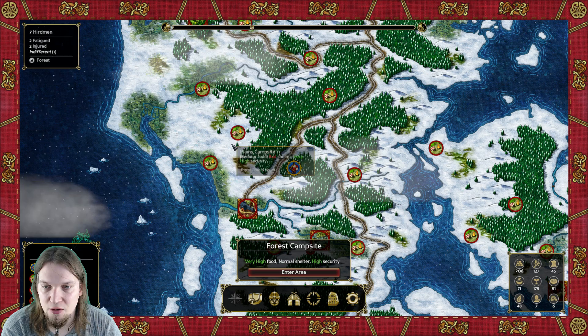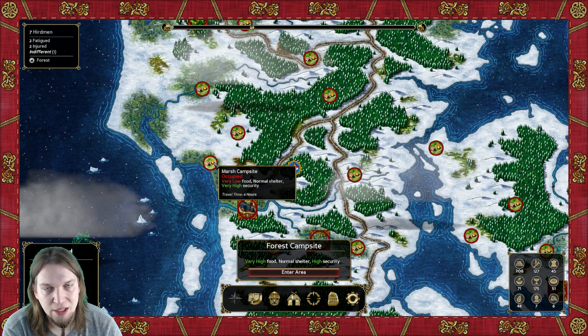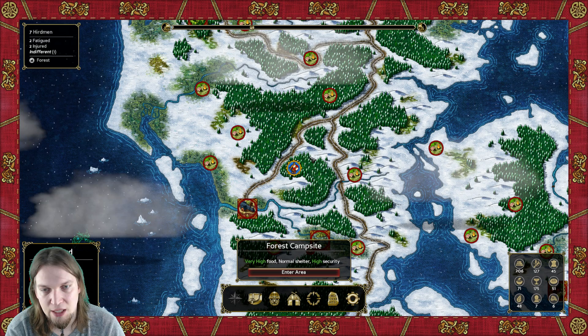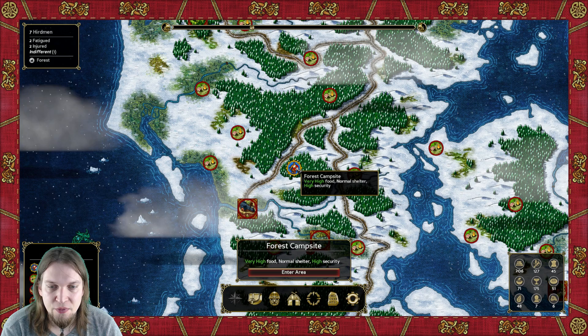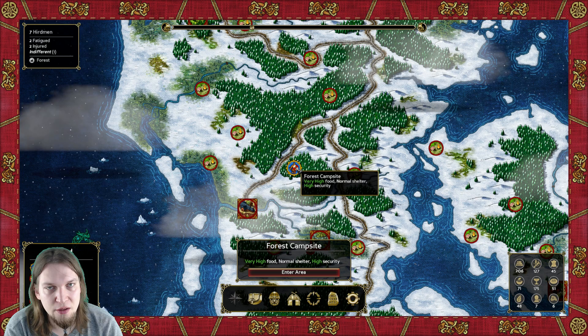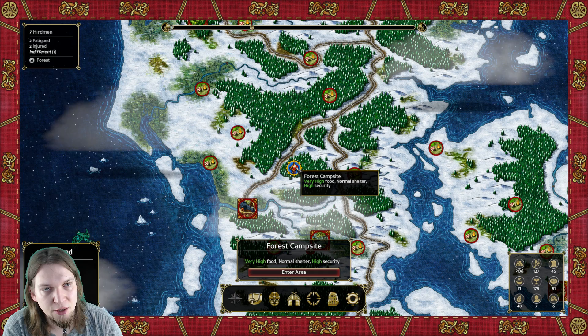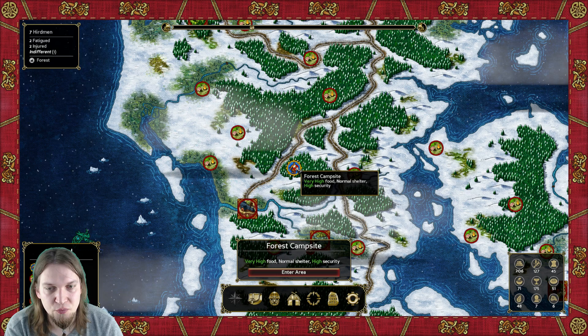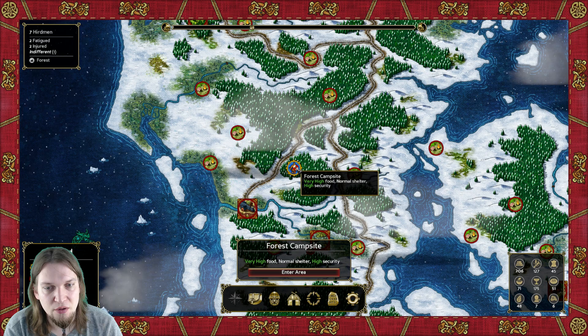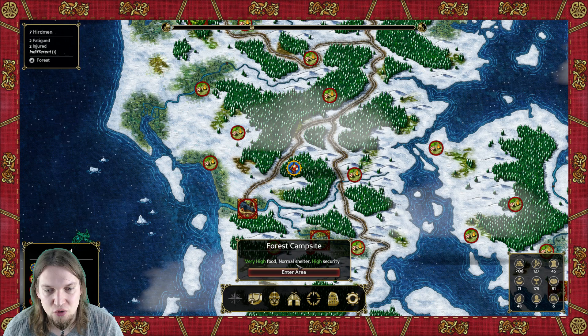Every time you travel, you see camping sites. They can either be occupied — they have a red indicator and you have to fight to get access — or they're unoccupied and you can just travel there and camp without any problems. Each camping site has three quality indicators: a food indicator, a shelter indicator, and a security indicator. The food indicator signifies the amount of game in the area. The shelter indicator has a chance to apply the 'well rested' buff — the higher the shelter level, the higher the chance. Security determines your chance of being attacked or having things stolen; the higher the security, the lower that chance.